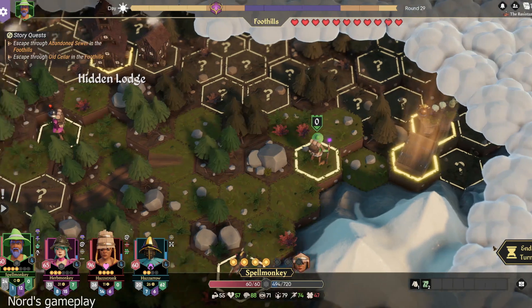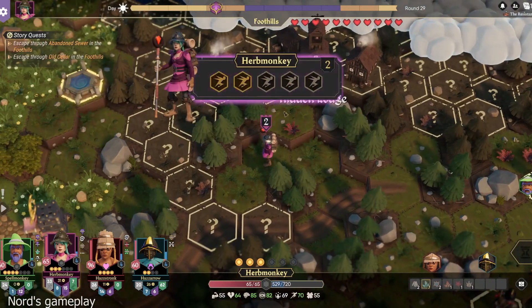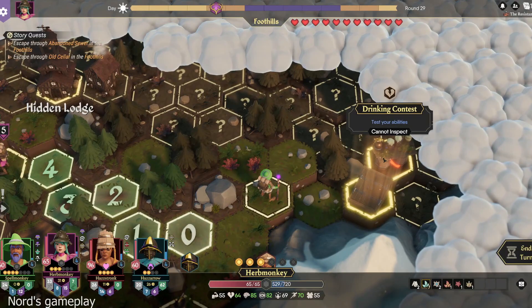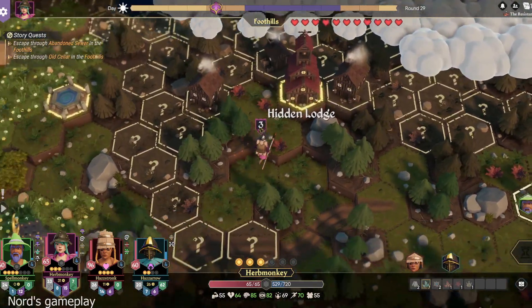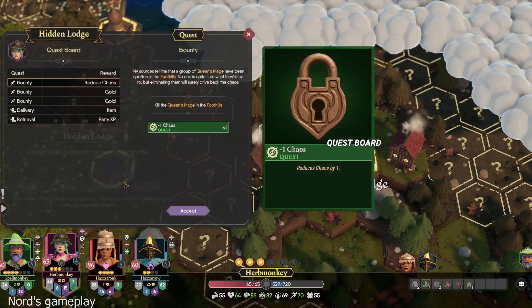Drinking contest! Who could do the drinking contest? That seems like a tank thing. It's based on hearts, so yeah, the tank. I'm going to go here to the Hidden Lodge. Let's see what we got for quests.